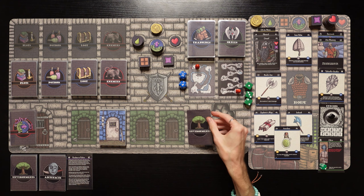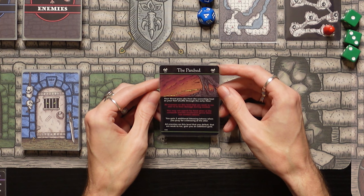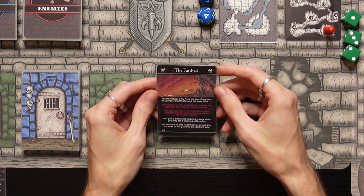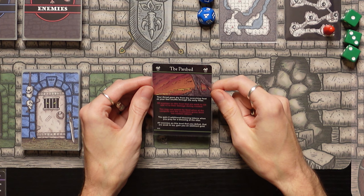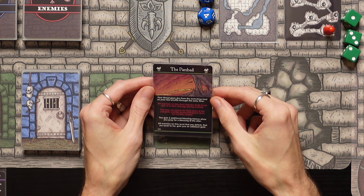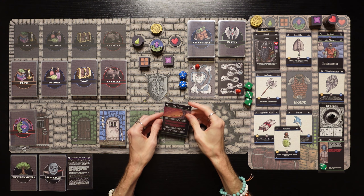Let's draw an environment card first. The Parched! Your throat goes dry from the scorching heat as your feet shuffle through the ashy floor. All enemies on this level that are weak to ice add plus two to their damage during combat. You may not search for food when at the campsite and the mushroom grove does not contain rations. You gain two additional blessing tokens when you pray for a blessing at the altar. And all enemies on this level that you defeat that are weak to ice gain you an additional gold. Interesting — so all ice-weak enemies on this level are buffed up.